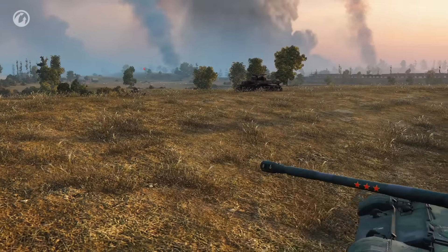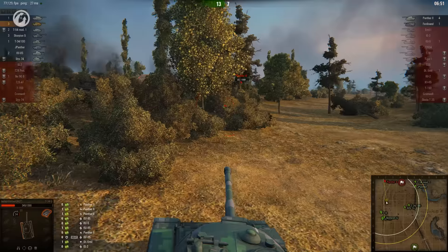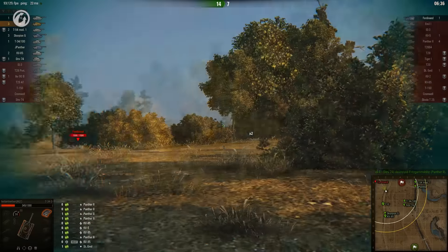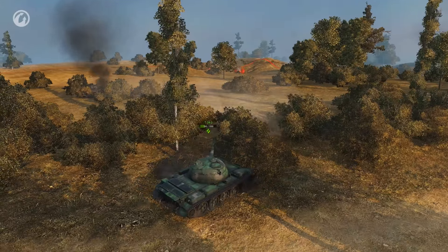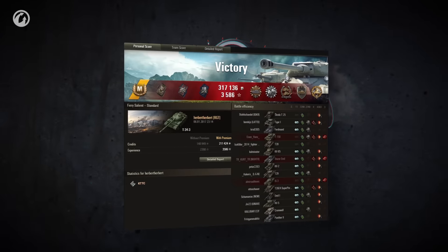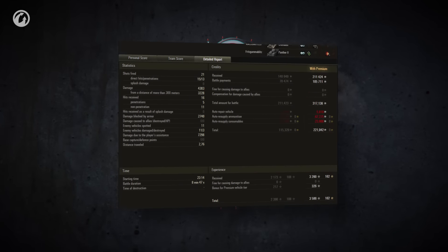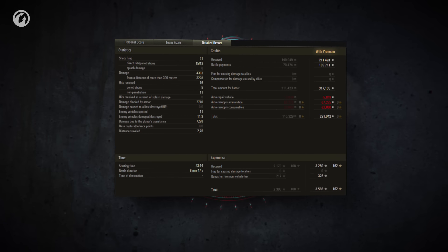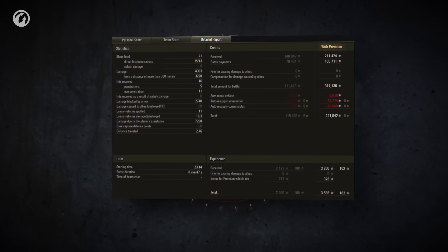Now all that remains is hunting down the stragglers. There's no reason to ease up though — there's still assisted damage to be had, and Herbert doesn't waste any of it. By the numbers, this was a carry and a half: 4.3 thousand damage dealt, nearly 3 thousand blocked, and an impressive 7.3 thousand assisted. It would be quite a trick to match that with a light tank.